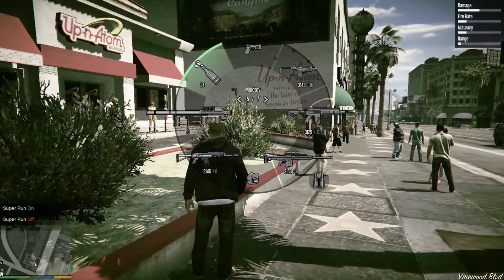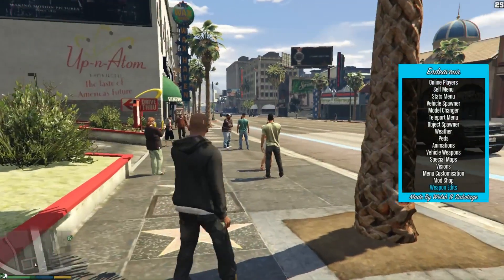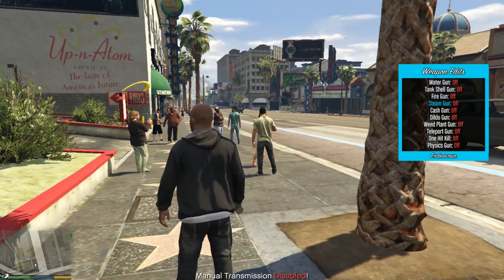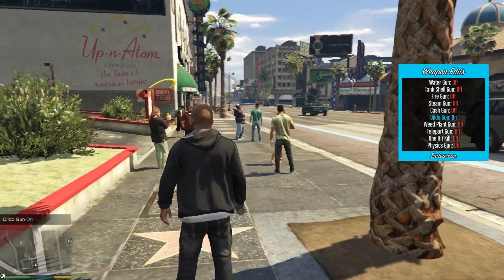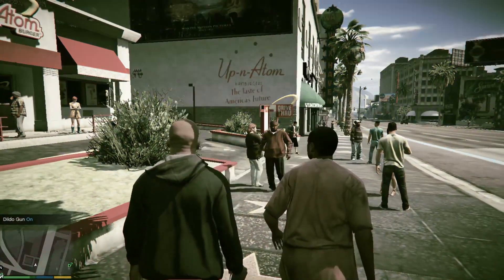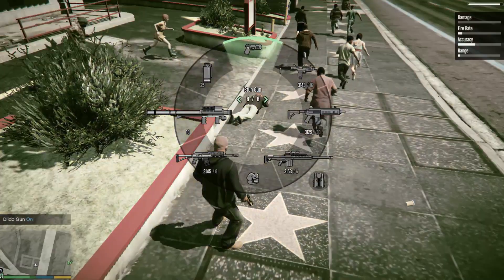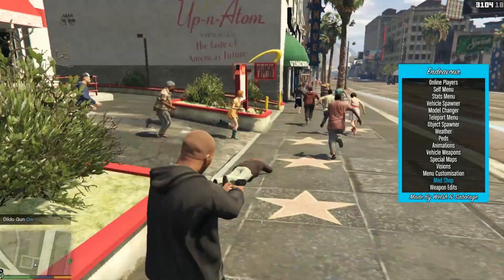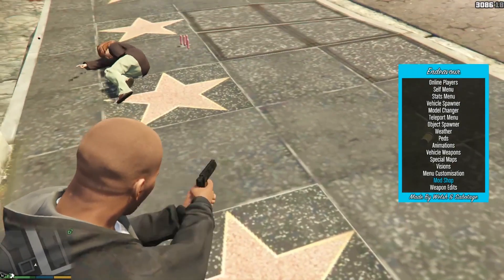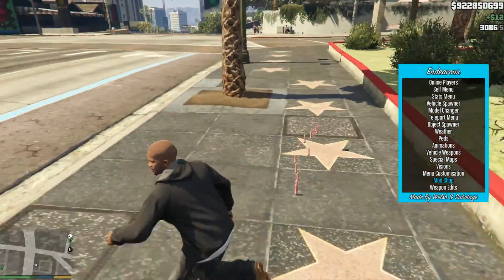Some other cool little features on this menu is the weapons edit. When you go in here, you've got a water gun, tank shells, fire guns — you've even got a dildo gun. You can shoot dildos around the place — it's like a breadcrumb trail of dildos.